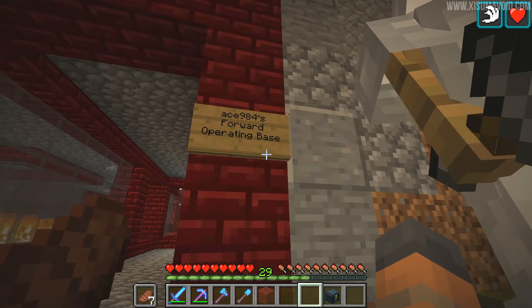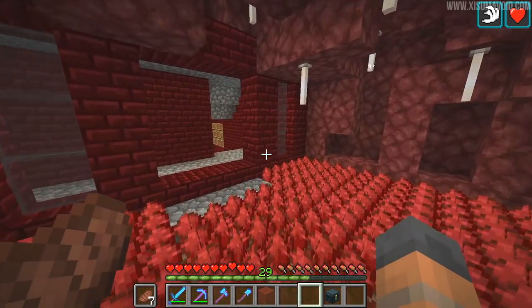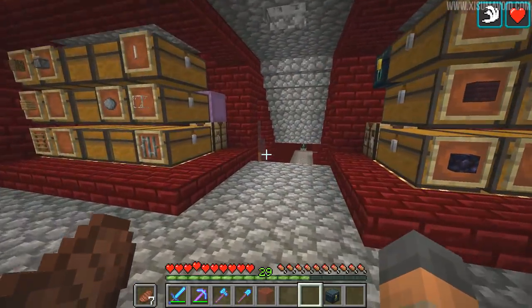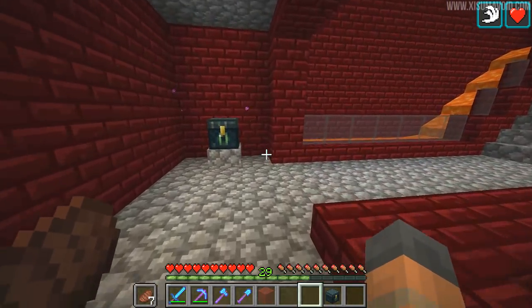This is wonderful right here — this is Ace's Forward Operational Base. I like that. Very cool design going on here. A little bit of a nether wart farm using some end rods on the ceiling. I like the layout of this place. This reminds me of old school Doom levels for some reason — I really like it. It's the corridors and the room effect. Very cool stuff going on here.